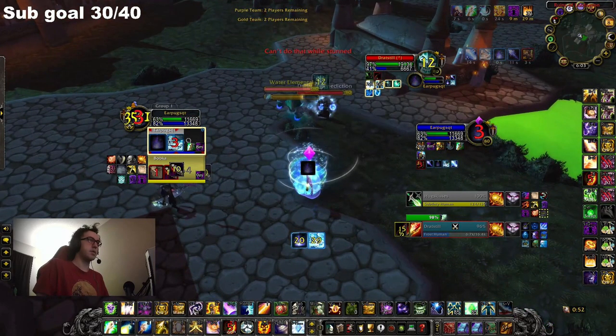As you can see, the mage used Counterspell into Deep Freeze on me, and at the same time they sapped my rogue. Since the mage committed two very big cooldowns and my rogue is still CC'd, they are now going to try and kill me. The second that their rogue opens on me, my rogue will instantly have to trinket to stop their rogue's damage, or else my death is guaranteed.